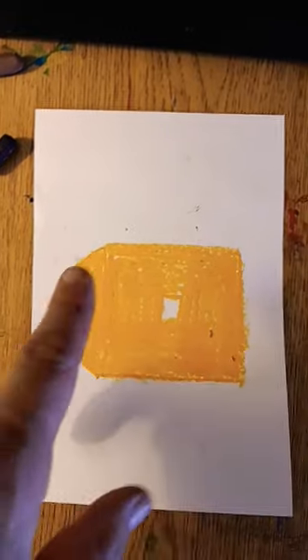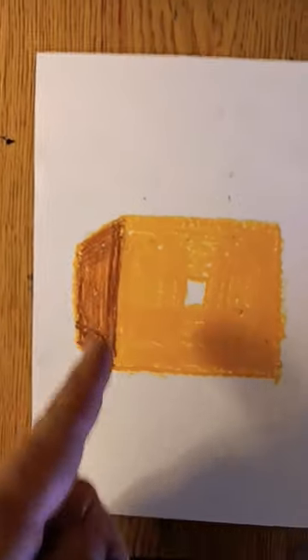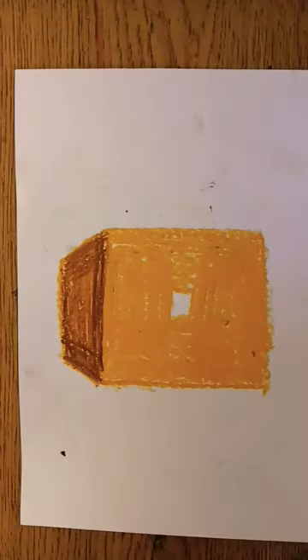Once all of that is colored in, you're going to color in this side with brown. Then you're going to use the black oil pastel to redraw all of your rectangles and squares.